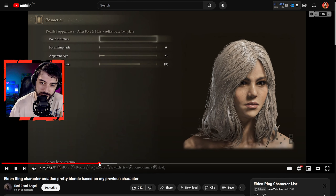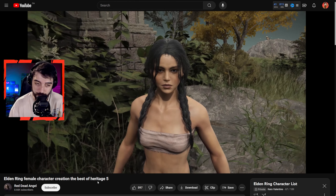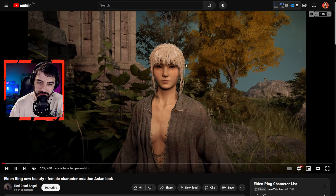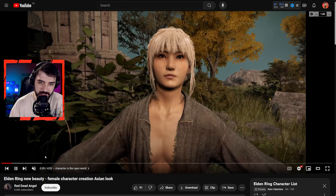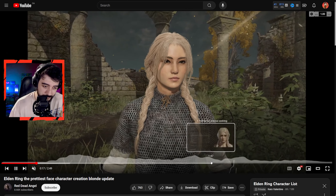Next up is a creator named Red Dead Angel — super talented. This character is another one where I look and say 'where are the mods?' but apparently there are no mods — just use the sliders. She has so many great looking characters, like this one: a cute girl with a Native American style who looks like an official model the devs created. It's insane.